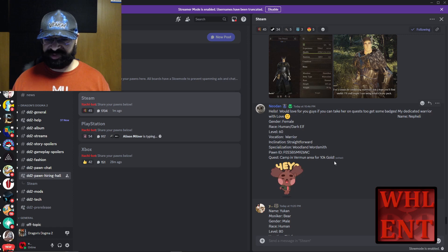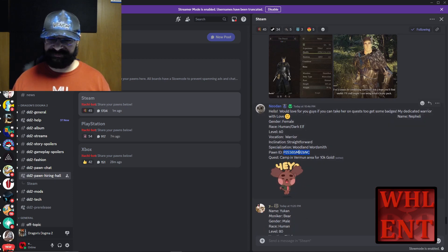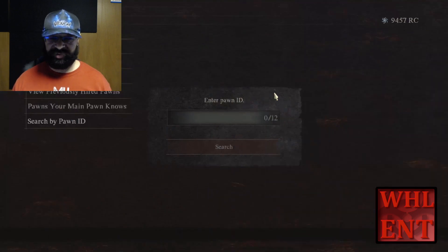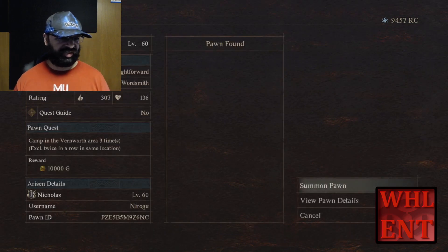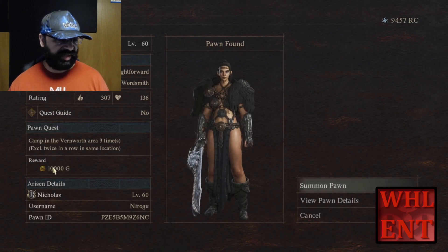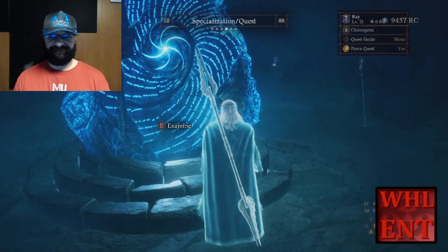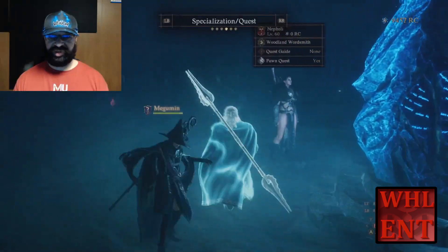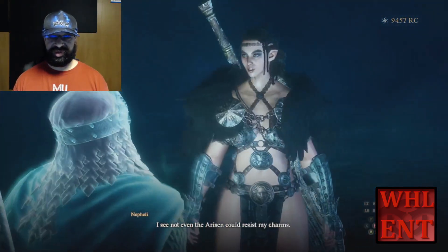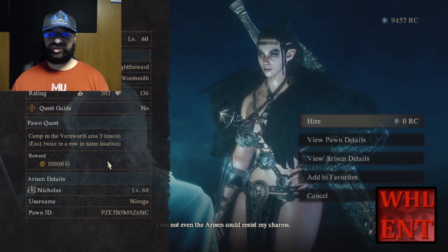Here's one that says camp in vermin area for 10,000 gold - this is a level 60 pawn. We're going to go ahead and copy the pawn ID, come back over, paste it in. There you go - it says camp in Vernsworth area three times for 10,000 gold. I can just summon this pawn and hire it right out. You can see the quest - camp in Vernsworth area three times and you get 10,000 gold.